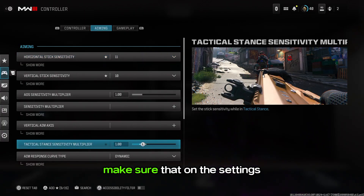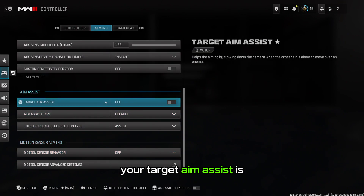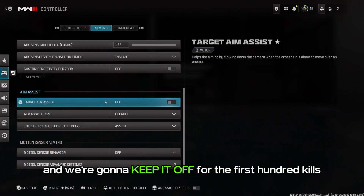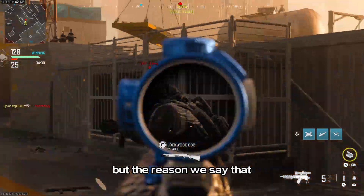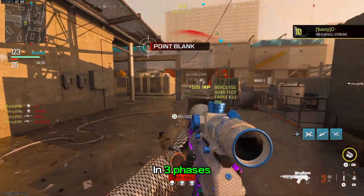First and foremost, make sure that in the settings your target aim assist is off for this. We're going to keep it off for the first hundred kills. The reason we set it to 150 is because we're going to be breaking it down into three phases.